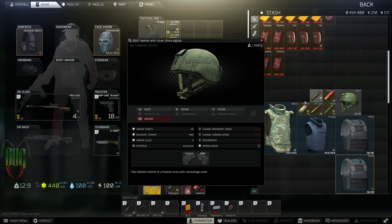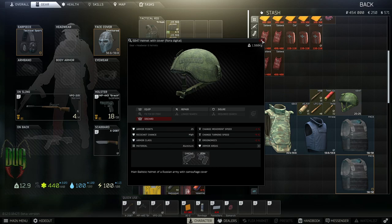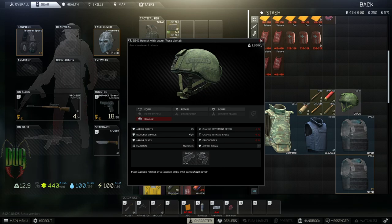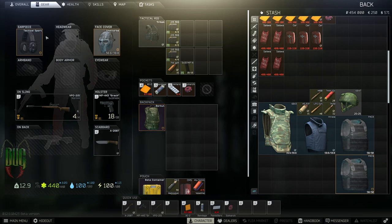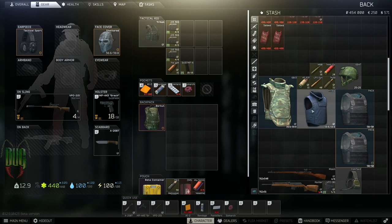With helmets, as the wipe goes on they become less reliable, mainly because players gain access to higher penetration bullets, so helmets start to become less relevant. At six to eight months into a wipe, I personally just pick a helmet that is aesthetically pleasing for the kit I'm running. And that is the armor and bullets guide for new and returning players.